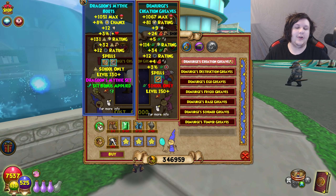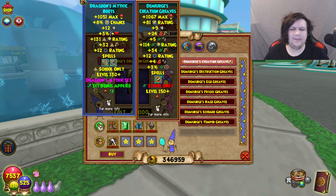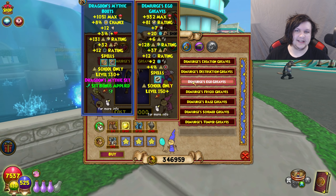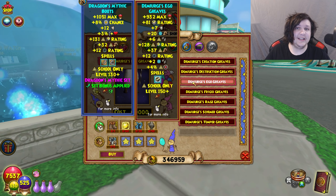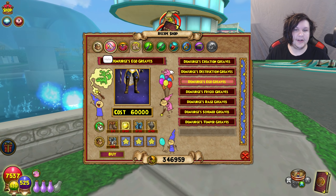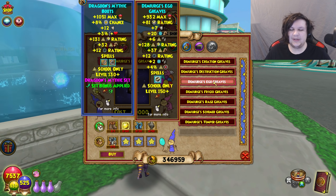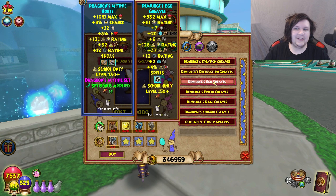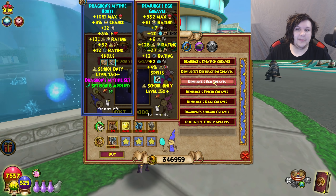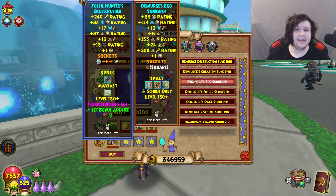Now we come to boots, and I'm just going to say it right now: boots are not worth upgrading in the slightest. The main difference is power pip and Merciless also gives pierce, but the biggest issue is you're going to be losing Sharpen Blade and Potent Trap, which just isn't worth it. For every single school, I'd say it's not really worth it. It does give decently higher damage — like 37 and 30 for Myth compared to 26 and 32 — but losing those utility spells makes it not worth it.